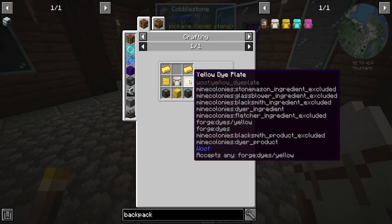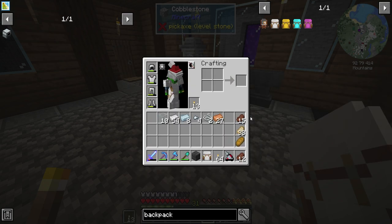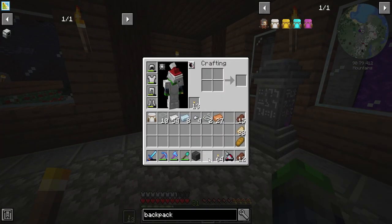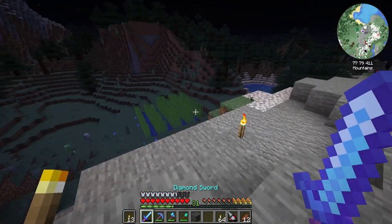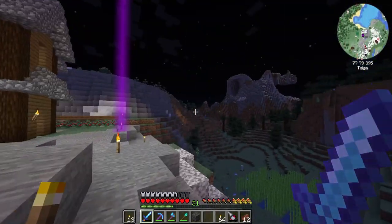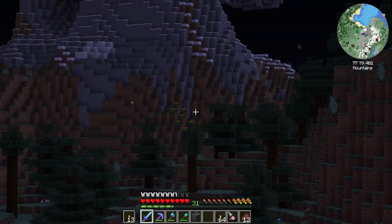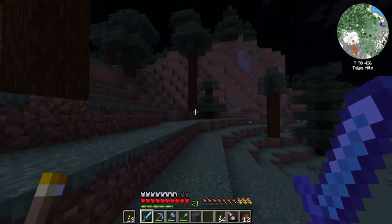Yellow dye and a block of gold - that's not too bad, honestly we could do that. Let's find some yellow dye, and then we might also spawn in a phantom so we can slice his face. We got some yellow flowers over there - just one really. We're gonna go get them phantoms.